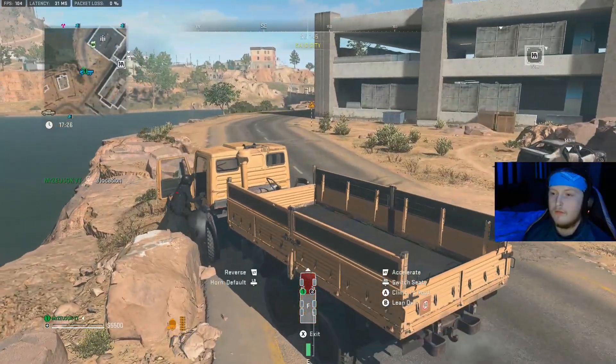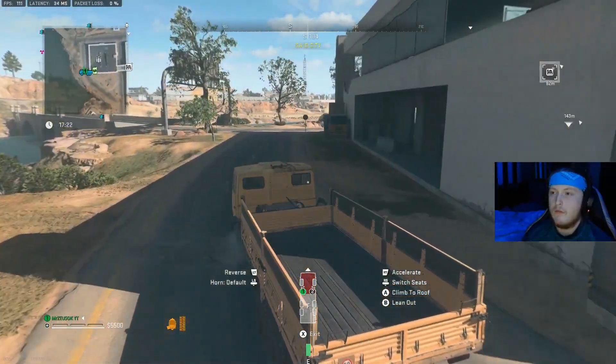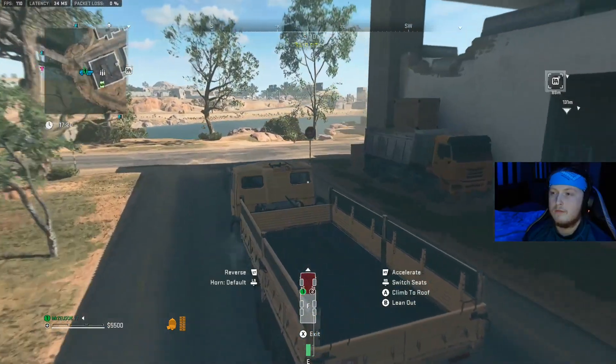Yo, what is good people, it's your boy Zeus here today and we're back with another DMZ tutorial guide. This one's going to be the Weight Limit contract — it's a tier 5 one and it is a little bit tricky to do.